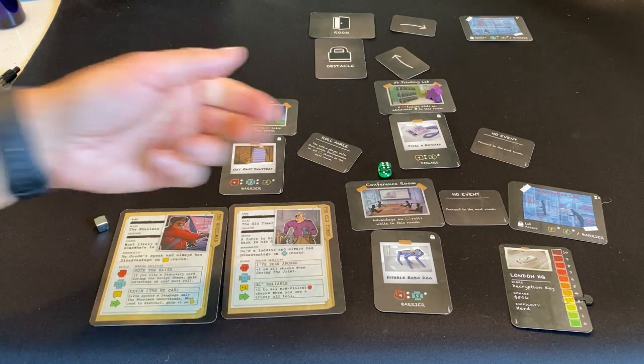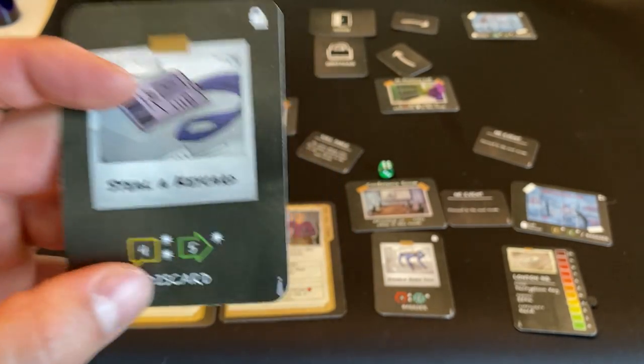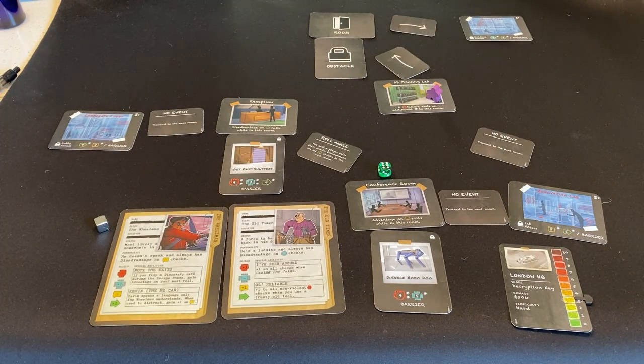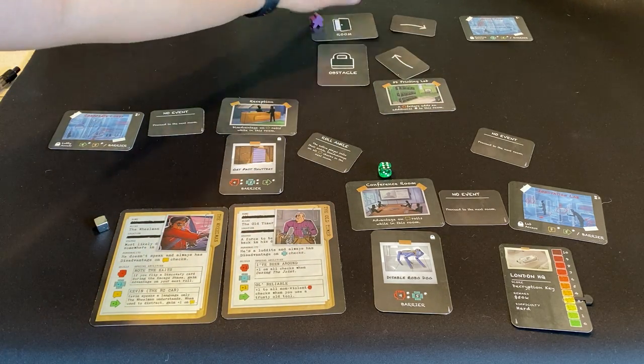I rolled a six here. You'll also notice this card has an ability called discard — meaning it's one of those rare cards that even if you fail it, it gets removed from the board and you don't do it again. Once you get a key card, you got it — you can't steal it twice. Since I succeeded, we flip players to the wheelman's turn and move on.